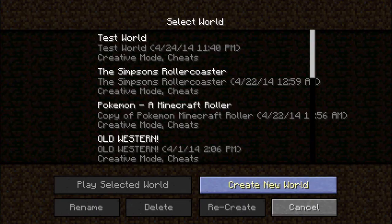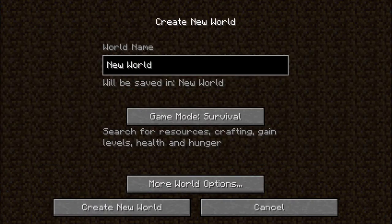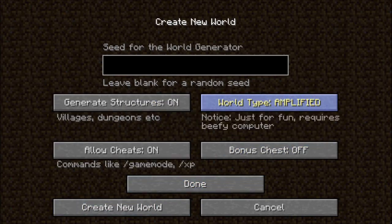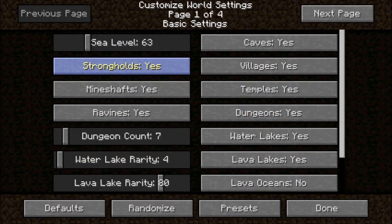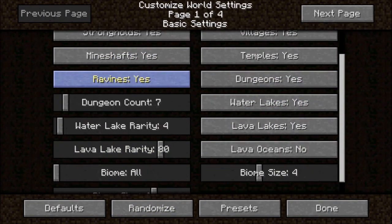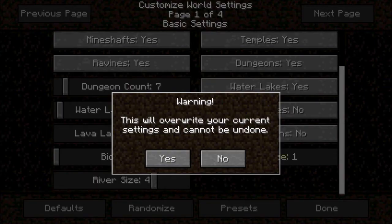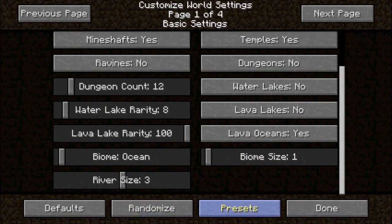To kick off the main features, we have custom world generation. If you guys start a new world and go to more world options, there is a brand new world type called Customize. In the actual Customize, you'll find templates from sea level to caves, villages, mineshafts, ravines — and it's awesome. You can set the rarity level which you want to see in the actual game. If you want to put it back to default, you can. There's also randomized and presets.